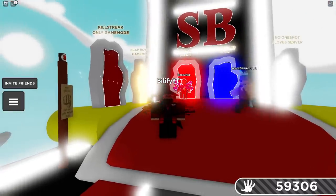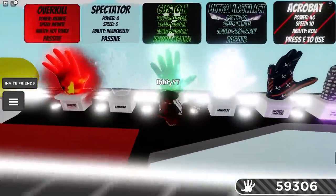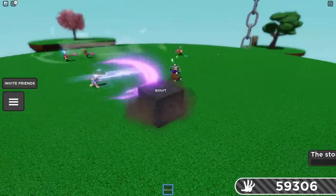Of course, let's start with some counters. Obviously, Diamond and any of the rocks, like Custom or Mega Rock, are absolutely gonna work against this ability. They're gonna be top counters, just due to the fact that you're in a rock, you're not gonna get hit.